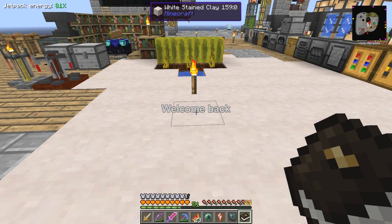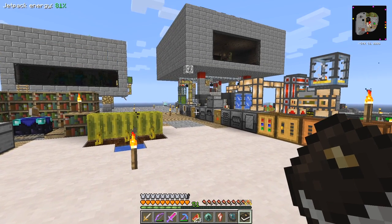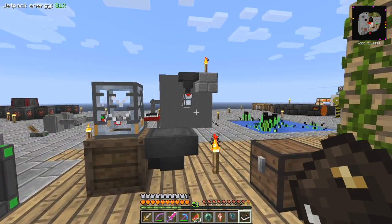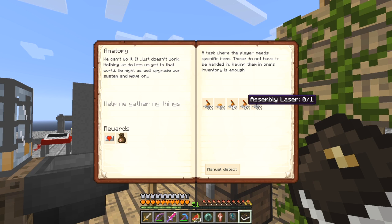Hello everybody and welcome once again to Running Red. Today I wanted to finish off these quests. A quick look at the quest: we have to make an assembly IO unit, an assembly platform, an assembly drill, assembly laser, and assembly controller.